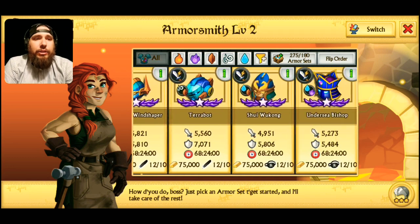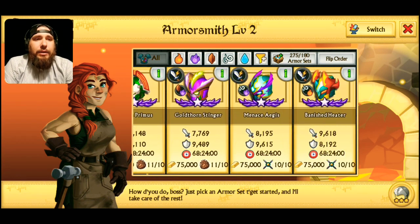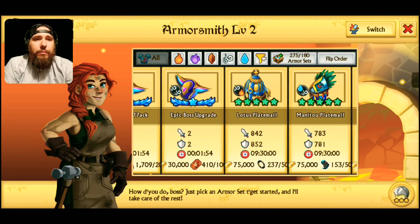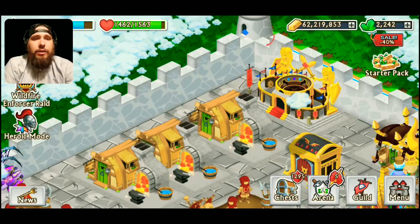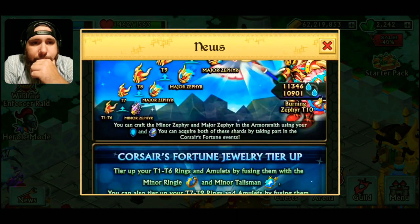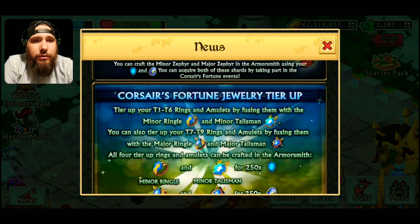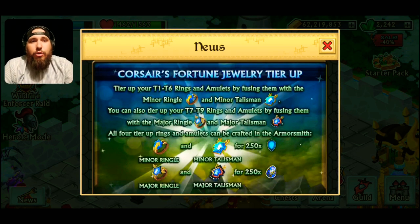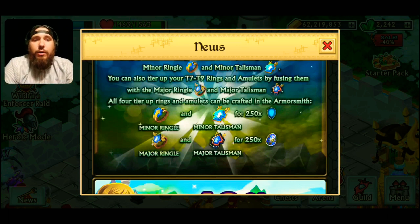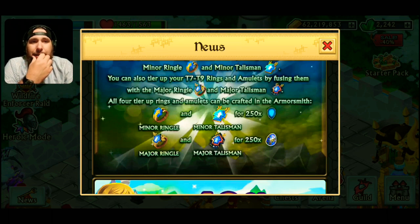Looking at the news, it looks like it might be a dragonforge — let's check. There's the Corsairs Fortune jewelry tier-up: T1 to T6 uses the minor material, and T7 to T9 uses the major. You guys know exactly what you need to do there. 250 of those materials get you one upgrade — that's actually a lot, I'm kind of surprised.